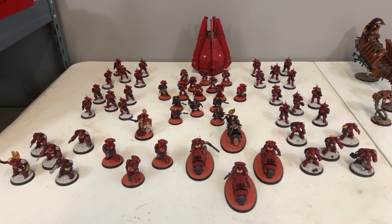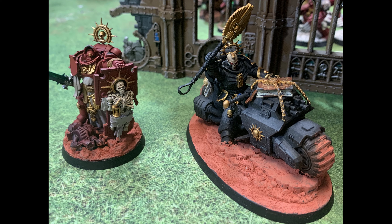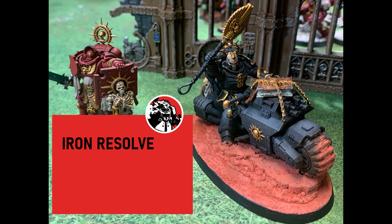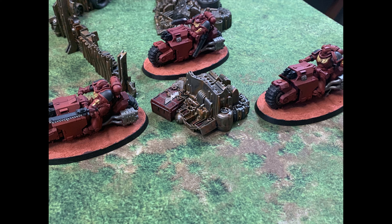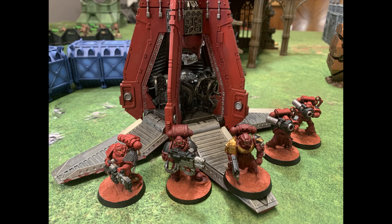Today I'm fielding a battalion. My HQs are a Primaris Captain with a relic shield and power sword, and a Primaris Chaplain on a bike with Exhortation of Rage and the Benediction of Fury — he is my warlord with the Iron Resolve trait. For troops I have four squads of five Infiltrators and a squad of five Scouts with camo cloaks and sniper rifles. For elites I have a five-man Terminator squad with an assault cannon and five Assault Terminators with two storm shield thunder hammers, the rest lightning claws. Fast attack: three Outriders running with my Chaplain.